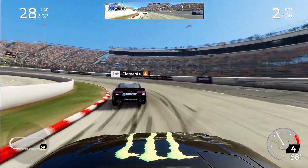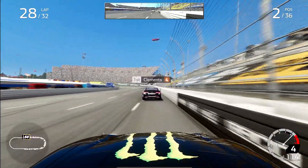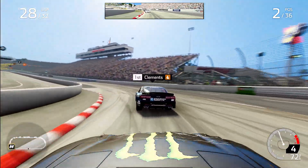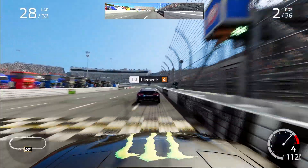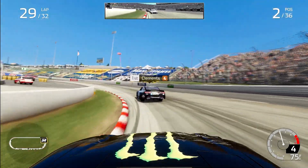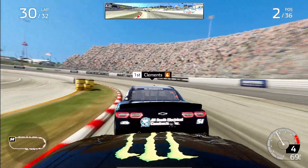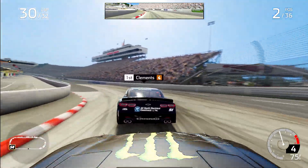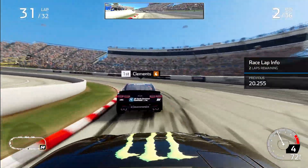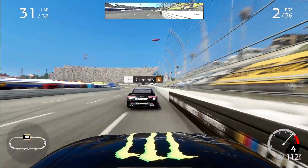Five laps to go in Martinsville. Jeremy Clements and his team are having a career day in that number 51, trying to hold on to the lead and the race victory. What a moment it would be for that underfunded team. But they've got Ty Gibbs chasing them down with four laps to go. Gibbs is within two car lengths through one and two, slams on the brakes, gets his car to rotate — struggling to get to the back of the 51. Two and a half laps to go — Gibbs is to the rear bumper of Clements, but not enough to move him out of the groove.